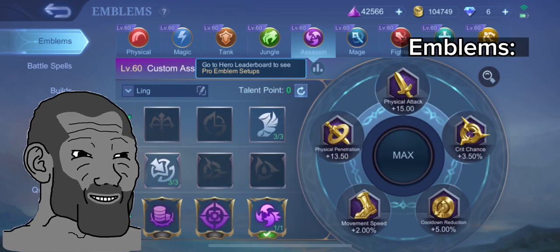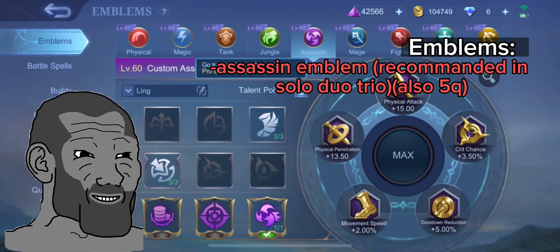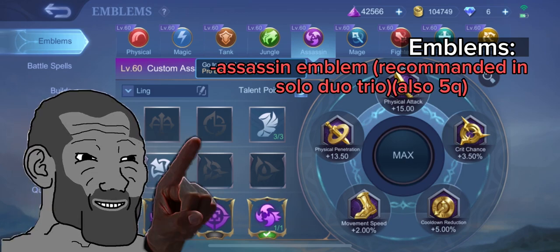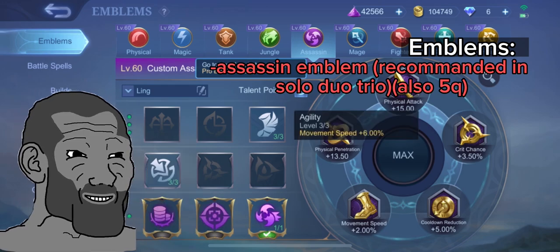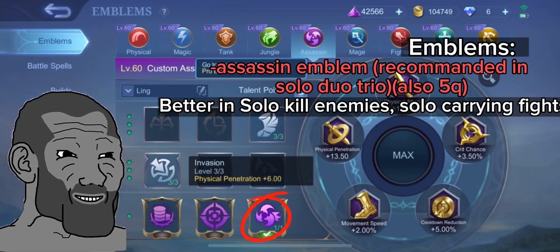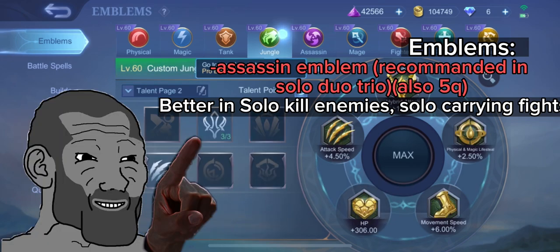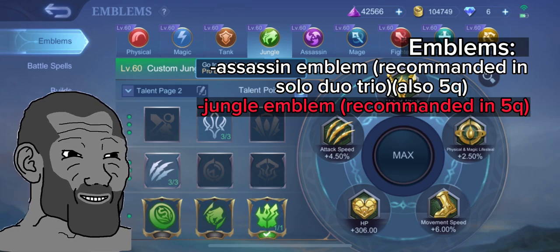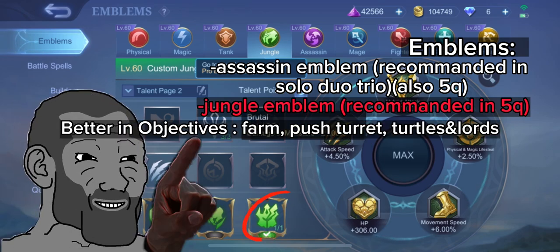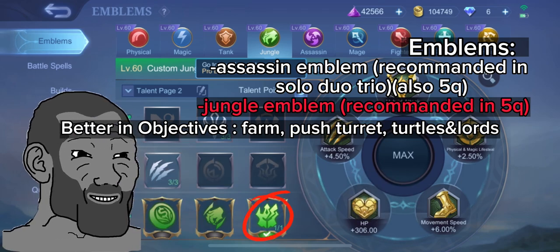First, the emblems you can use with Ling. The assassin emblem, which I recommend in solo, duo, and trio queue. You will team up with randoms but you can't trust them to carry the team fight, so you have to carry your team by solo killing enemies — you can only count on yourself. In 5-queue the level is higher and playstyle is more centered on objectives like pushing turrets, farming turtles and lords, so you can use jungle emblem if you have enough damage dealers in your team.